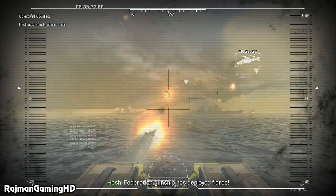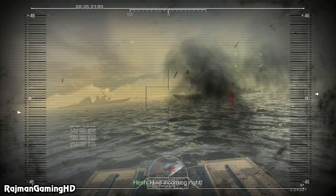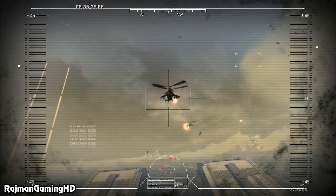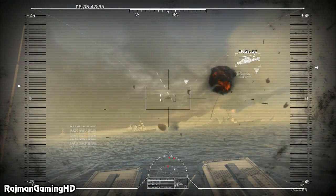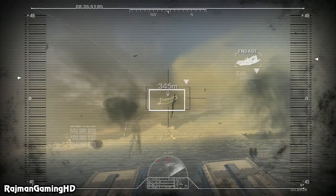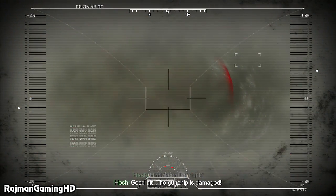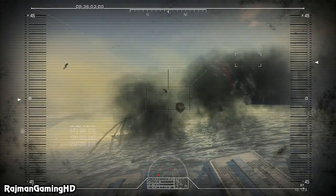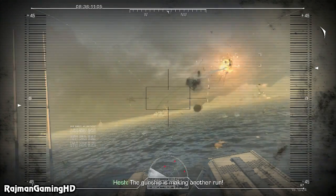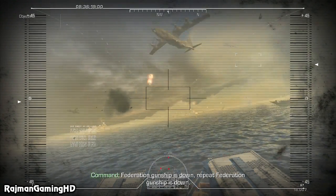Enemy players deployed. Gunship is circling around — concentrate on those choppers. Take out those choppers. Attempting to re-round air support. Gunship's making another run. Gunship to the left — we've lost communication with the Carolina. They're coming right. Good hit — the gunship's damaged. Gunship's making another run. Federation gunship is down — repeat, Federation gunship is down!